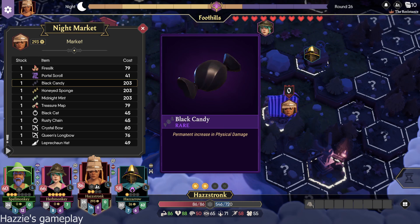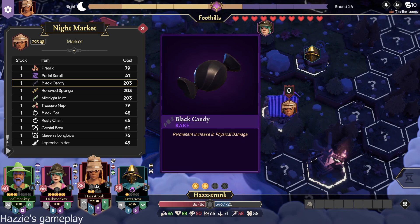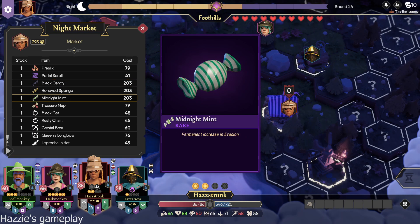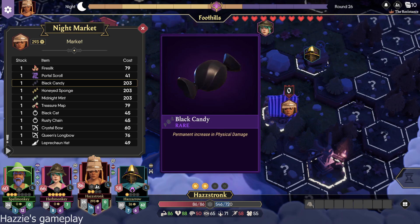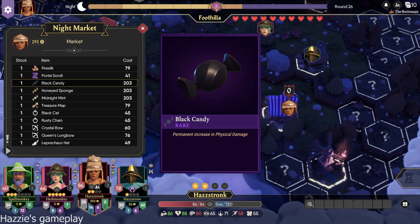Hit harder. I was thinking the physical damage thing would be more for my tank. Yeah, that's what I'm saying. This is a hard decision. So buy that and buy it for your tank. I don't know if it's better to do that or go up high on the evasion on Haz Arrow. Well, the thing with evasion is you can't evade casts. That's true. That's a good point. But strength — being able to hit hard is always going to be good. I'll get the black candy.